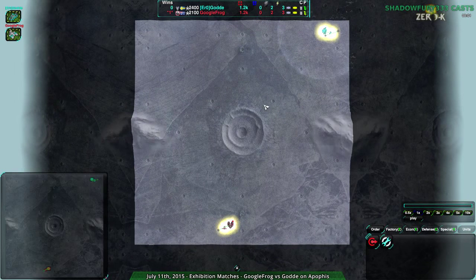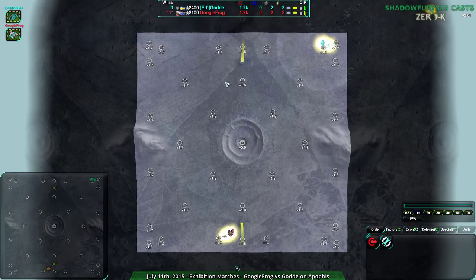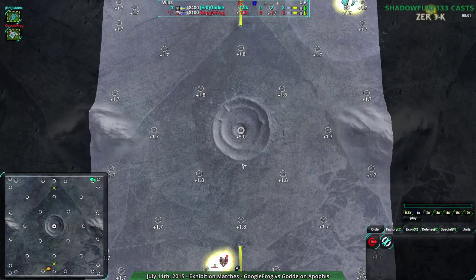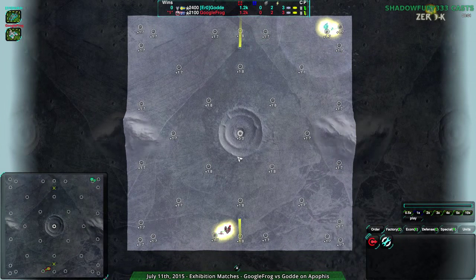Googlefrog won the first one, very surprising. It was on Apophis, which is a strange but beautiful map, at least aesthetically beautiful. I think the map itself is interesting — I like the famine setup. That was a cool game, and it's going into the masterclass playlists I've been talking about, just for how well Goulda turned that around and generally held their own.